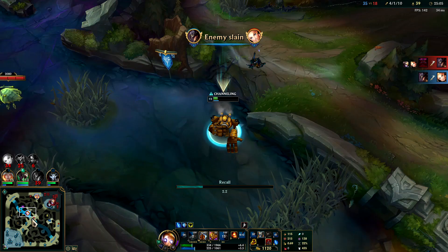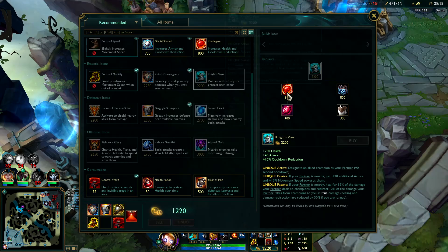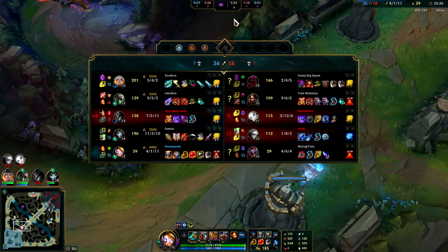Blitzcrank is pretty badass - I'm surprised they haven't made a Superman Blitzcrank skin, like his Fist of Justice, give him a cape, and when he W's he sticks his arms out like Superman flying. Get some Knight's Vow and some armor, push back out onto the map. We have Dragon Soul lined up - even though Blitzcrank isn't the best scaler, if you do get Dragon Soul your late game is pretty stable.